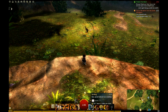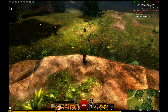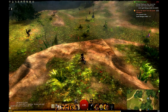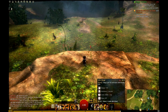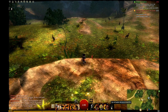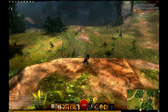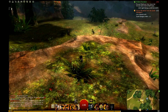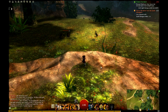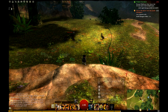And on the right side you have the utility skills. The first one is your healing — every class has a healing skill. It heals you and has a cooldown. You have three utility skills that you unlock depending on your level: first is level 5, second I think is 10, third is 20. And here's the elite skill at level 30, which I don't have yet. You unlock different skills with skill points that you get from leveling or challenges, and you can put up to three different skills there.